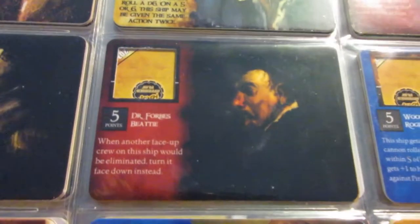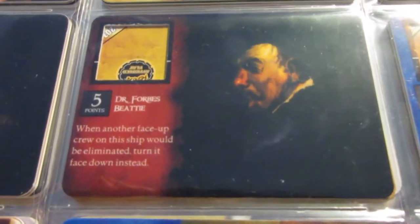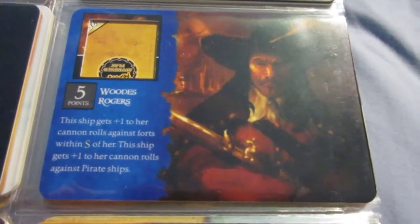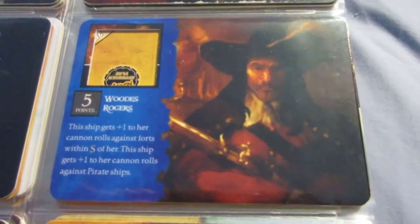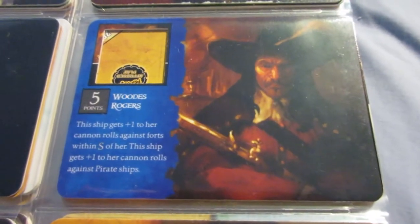There's a doctor crew here I've never really used — they don't seem to be worth the points. Woods Rogers is kind of unfortunate; he has two abilities, neither of which are very universal. They're pretty situational — they only apply if you're facing forts or against pirates. But if you know you're facing those, he can pay off.